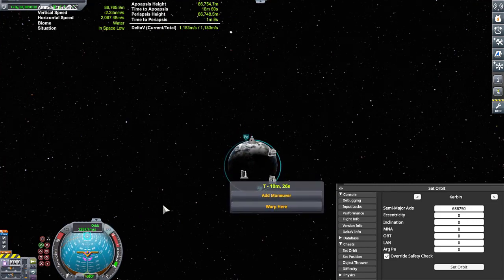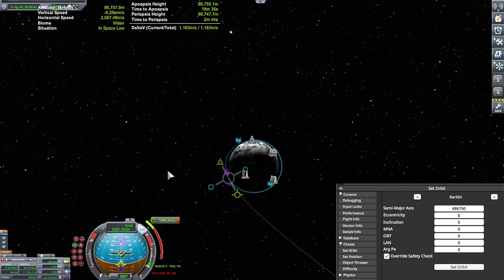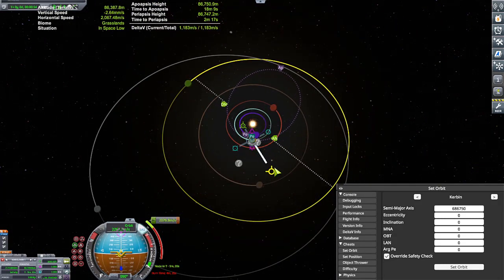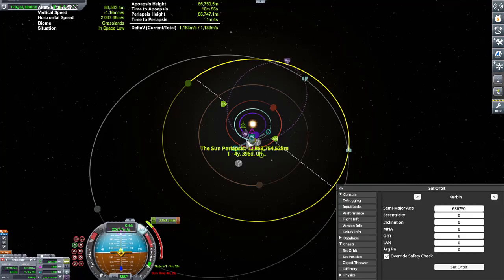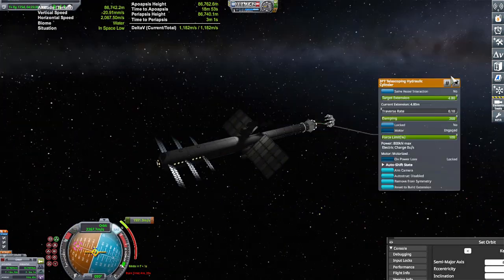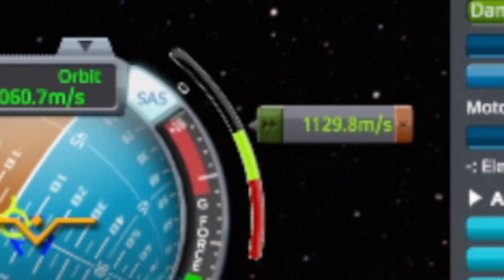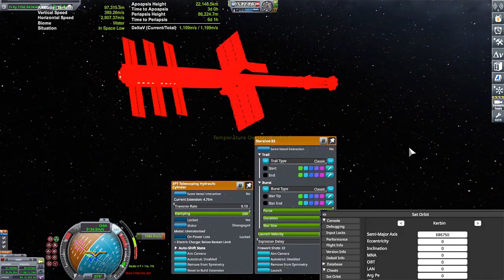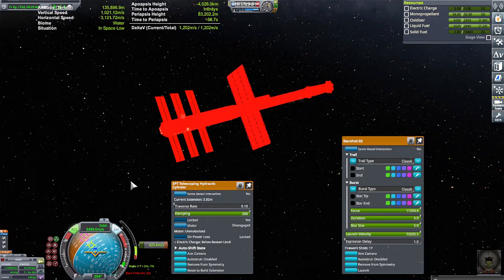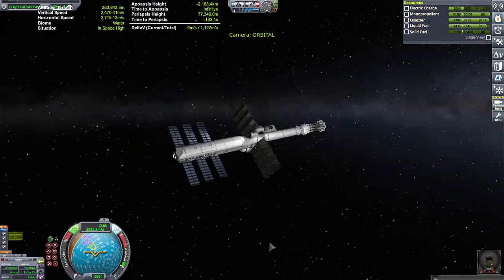Orion drives on the back of a vessel. So before I had to stop because it was getting late, I wanted to see if I could at least get to Jool with this thing. I knew it was going to be a one-way trip, but I wanted to see if it was doable. And sure enough, it was, which was pretty cool.